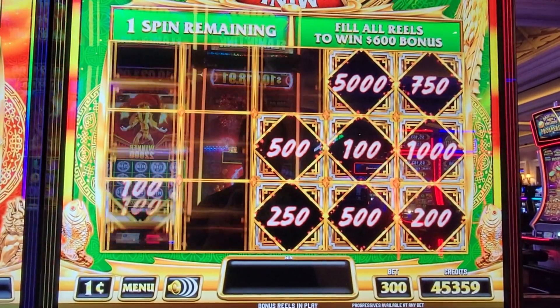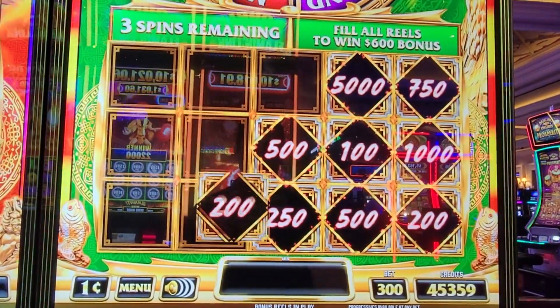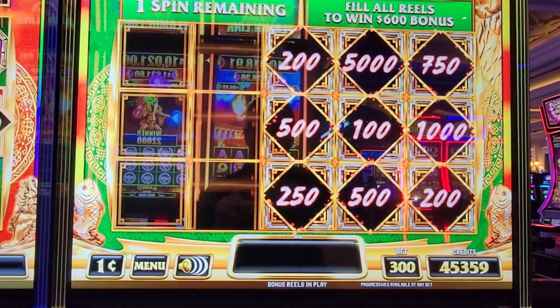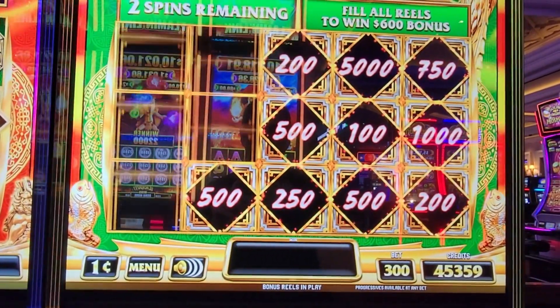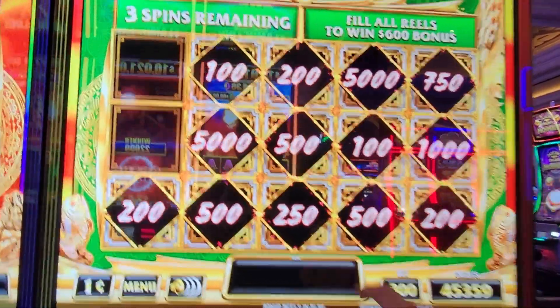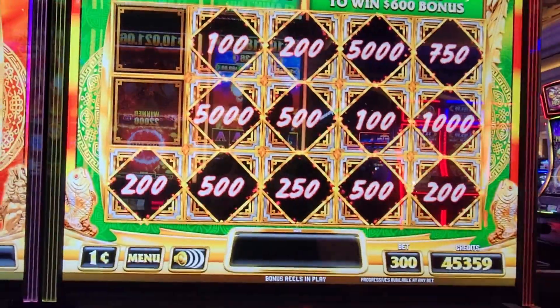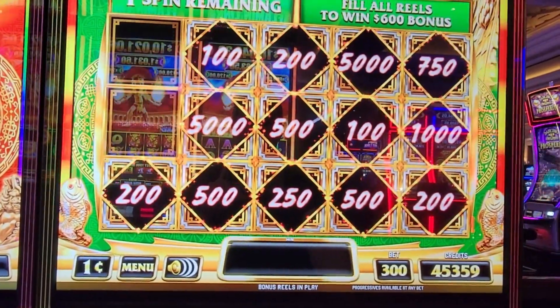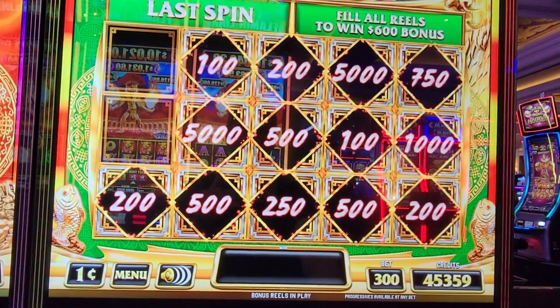Keep them coming. Bigger ones would be nice. Oh, we got the bigger one! Come on, two more and I get $600 — give me a jackpot wheel or anything. We need something. Oh, we didn't get it.